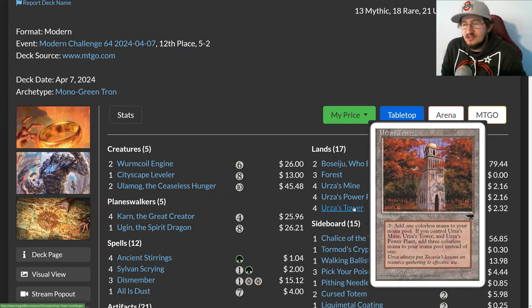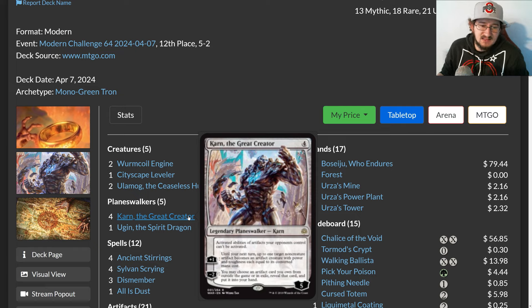Back in the day, the idea was to get Karn Liberated on turn three, blow up your opponent's lands, play another Karn, and basically end the game. In these later versions of Tron, it's less about Karn Liberated and more about value. We've shifted from one pantsless Karn to another: Karn the Great Creator, a card that's been talked about extensively for both Pioneer and Modern and is probably a top-five contextually powerful planeswalker of all time.